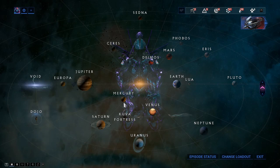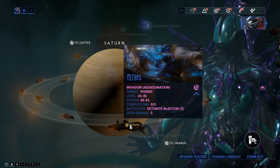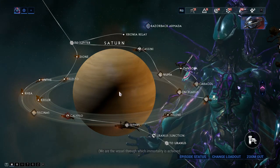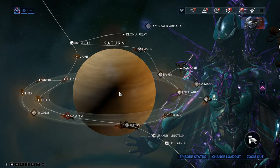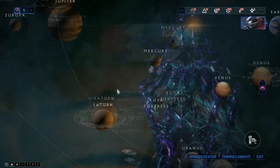Ember is obtained by killing the Saturn boss, who is located on Tethys. It's pretty easy to get her parts, and her blueprint is purchasable from the market.